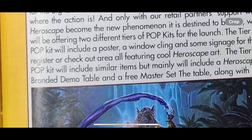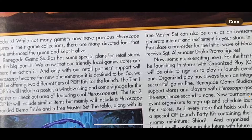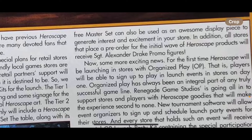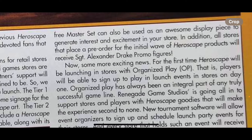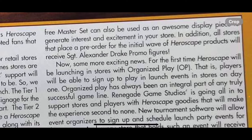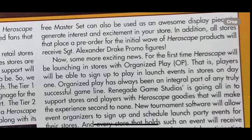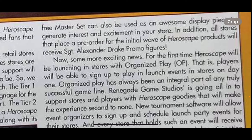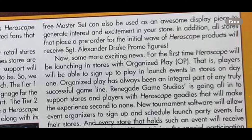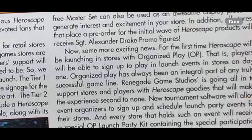The tier two kit includes a HeroScape-branded demo table and a free master set. The table, along with its free master set, can also be used as an awesome display piece to generate interest and excitement in your store. In addition, all stores that place a pre-order for the initial wave of HeroScape products will receive Sergeant Drake Alexander promo figures — though they got the name wrong, it should be Sergeant Drake Alexander. Very cool — the promo figure is awesome, and stores can do giveaways with that.